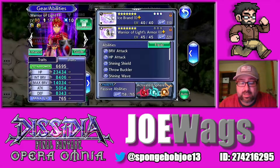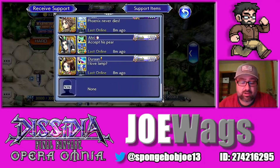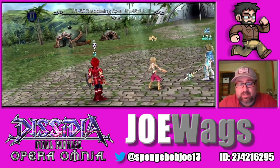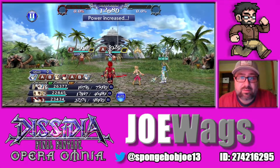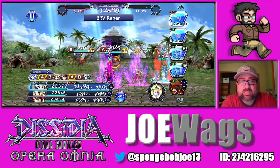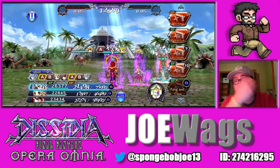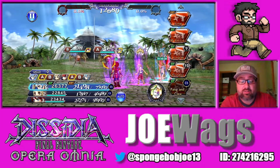Let's hop into the showcase. We are on the Kain Shinryu fight. We'll grab no friend and just hop in. Warrior of Light — I have a lot of experience with him, so this will be a fairly easy showcase. The first thing you'll notice is he has an overhead buff — that's his shield buff from his LD. That basically makes it so that your party won't take HP damage as long as the incoming HP damage doesn't exceed the strength of your shield. So it's very, very good.